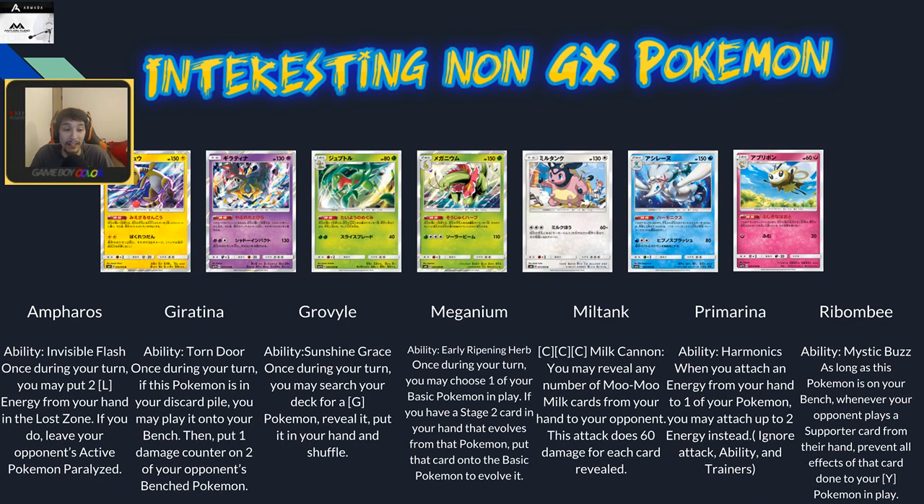Grovyle has Sunshine Grace — like Gabite in legacy for dragon Pokémon but for grass: search your deck for a grass Pokémon, reveal it, put it in your hand, and shuffle. Very useful for Sceptile and Lurantis chains. Meganium has Early Ripened Herb: once during your turn, choose one of your basic Pokémon in play; if you have the stage two in your hand, you may evolve it directly onto that basic — basically a free Rare Candy. It's on a stage two at 150 HP but it could allow for multiple stage two lines or act as a free candy instead of reusing one.